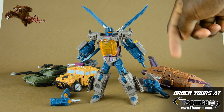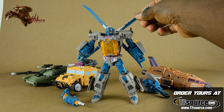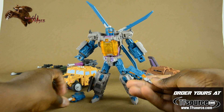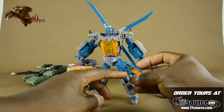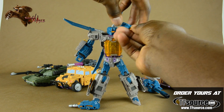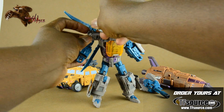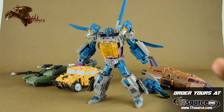Order yours — they're in stock now at TFSource.com. He comes with his rotors here, which become blades. He also comes with two guns; they can go into his hands — the pegs are really short — or they can peg into his forearms. And my favorite position: they just tap right into the shoulders here. I really like him that way.